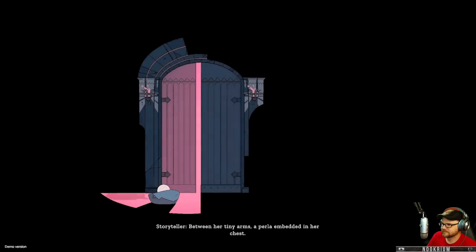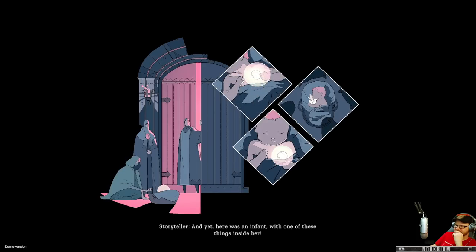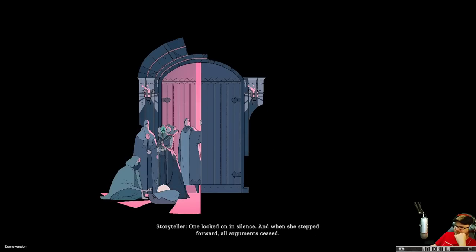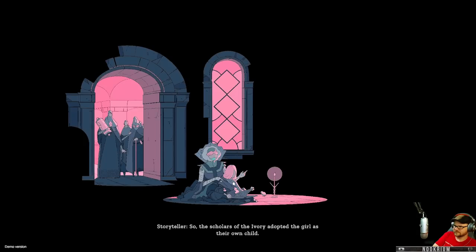In the heart of Ciudad Ogar, surrounded by the thickest walls of the Ivory Peak, a baby cried in the street. When the Perla scholars opened their door, there she was — a little miracle, an abandoned baby girl. So small and fragile, so human, and yet so special. Between her tiny arms, a Perla embedded in her chest. A Perla is not a trivial thing — you could die just by touching one. You could go mad, as others have done.